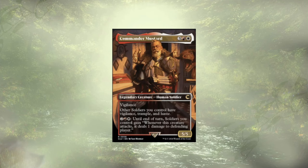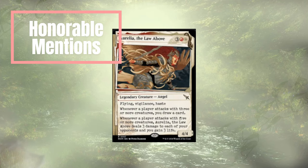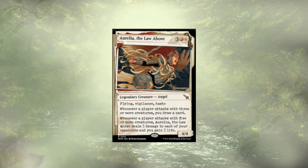Now with those cards out of the way, we're moving on to some Honorable Mentions — and there's quite a few. Tokens have a lot of support in these colors, most of which is very expensive. Starting off is Arroya, the Law Above — pretty budget-friendly at around a buck or two. For 5 mana you get a Flying, Vigilant, Hasty Angel with 4/4. Whenever any player attacks with at least 3 creatures, we draw a card. If a player attacks with at least 5, we deal 3 damage to each opponent and gain 3 life. We're obviously going to be triggering this ourselves.